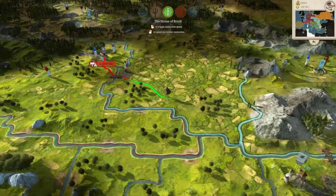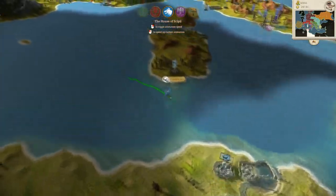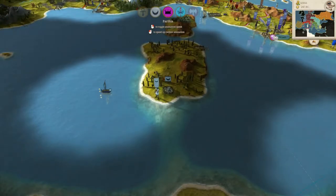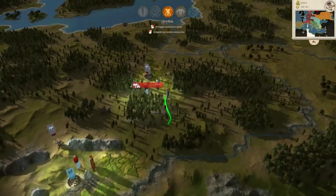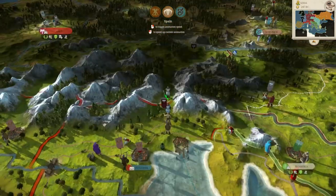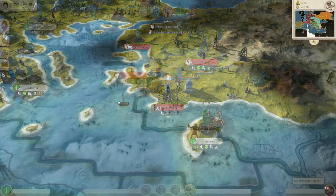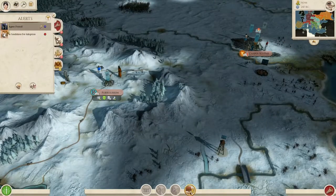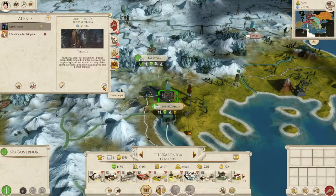There go our reinforcements up to Sugestica. I'm definitely okay with attacking north to try and make a temporary peace with the Germanic peoples, if they wish to continue the war. There is a large force to the west. Emergency — agent found. Thracian spies are still on the move.